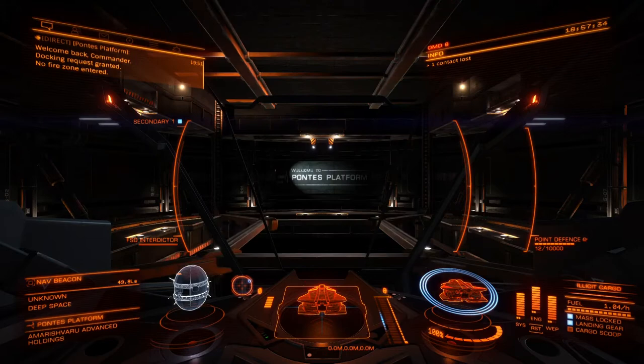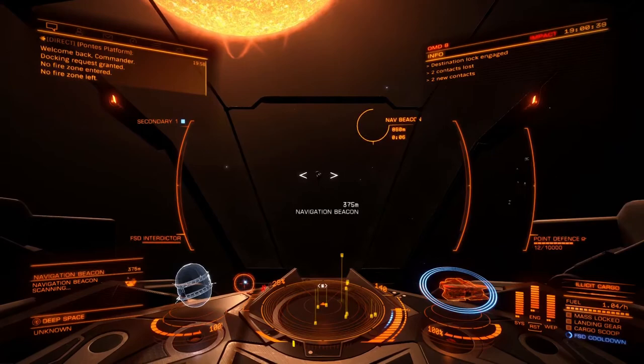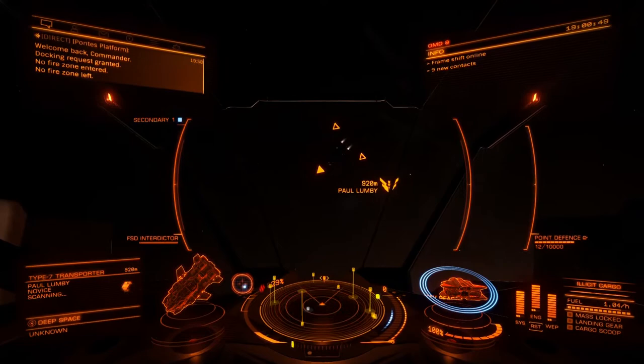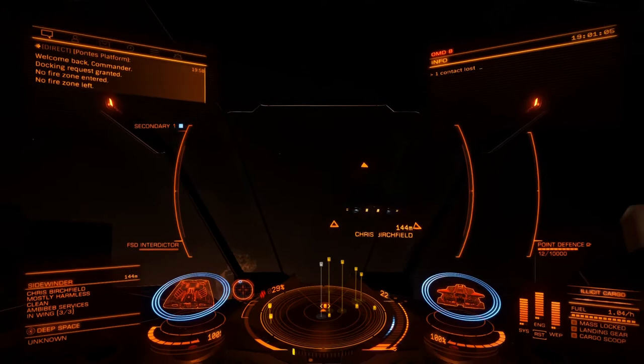My first piece of advice for a beginner in bounty hunting is to go for the nav beacons first, just to get a bit of combat experience. The majority of the wanted criminals you will find around a nav beacon tend to be around the competent level or worse — they're not particularly skilled pilots. So it's a good place to start and get used to your combat style and how your ship moves and fires.